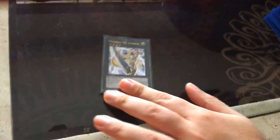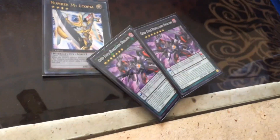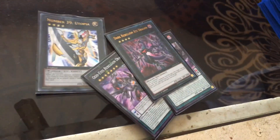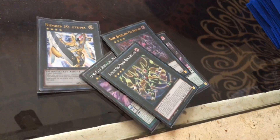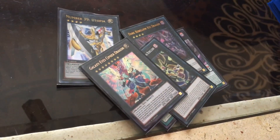Now for the extra deck - and these cards, I hope you don't want to mess with them. Let's start with the XYZ monsters first, then Synchro, then Fusion, and then Link. Here's Utopia Number 39, two Odd Eyes Rebellion Dragon, Dark Rebellion Xyz Dragon, Supreme King Dragon Dark Rebellion, and Galaxy Eyes Cipher Dragon.